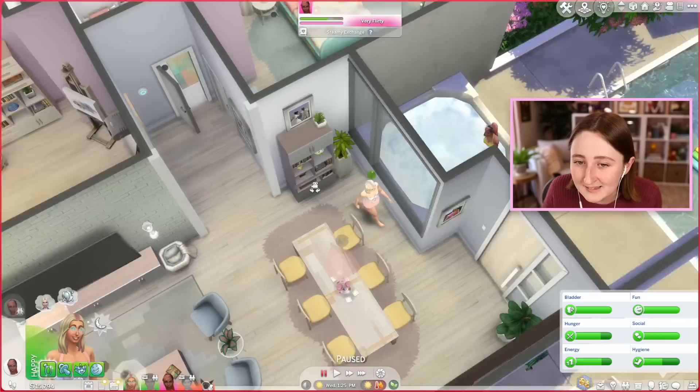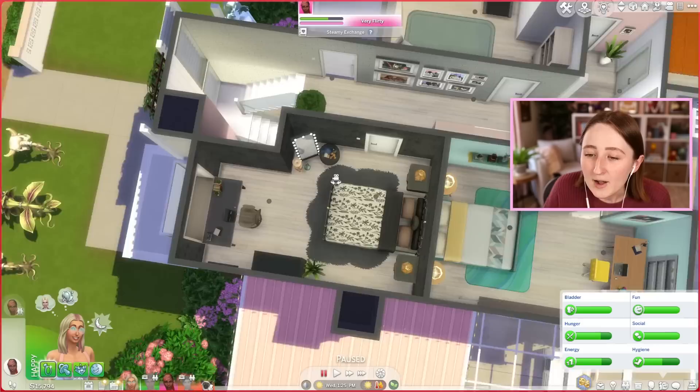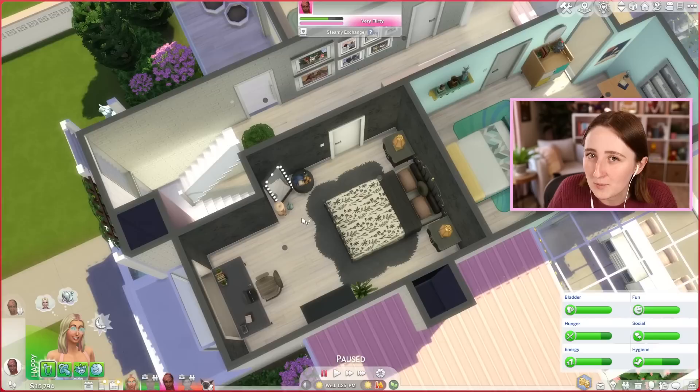I'm not kidding though, my sim literally just found out she was pregnant. You can see she's leaving the bathroom right now — she took a pregnancy test — and she's walking this way to go and share the news with her partner. She hasn't even told her yet, and I'm already ready to build this nursery.